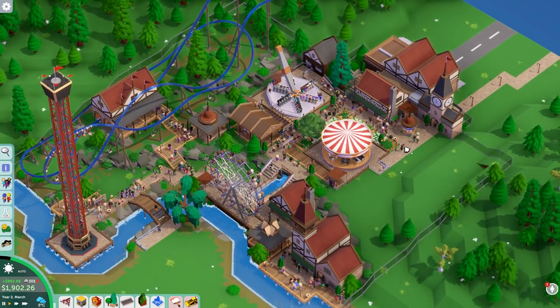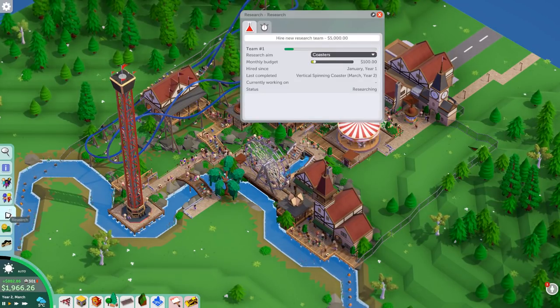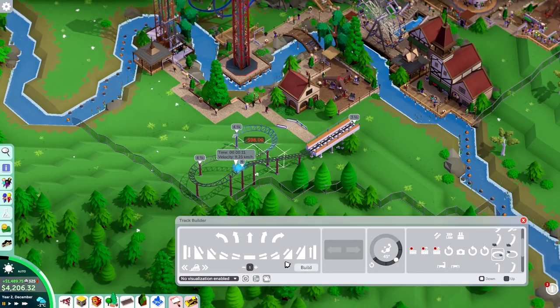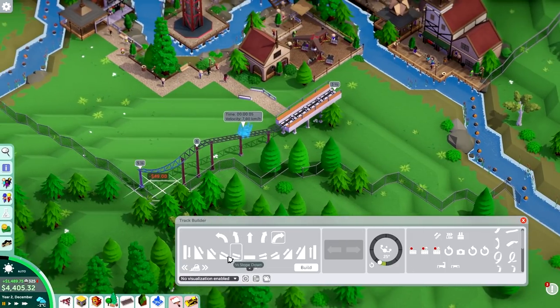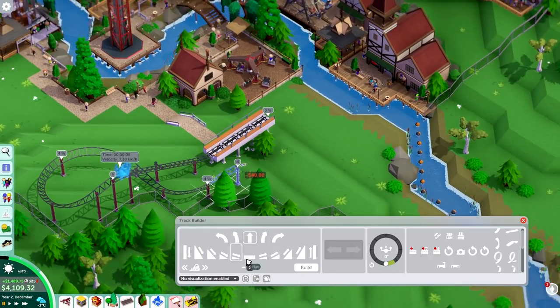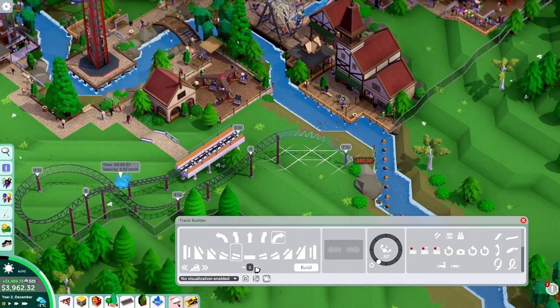I'm going to have to remember signs are a thing and put more of them down. For my next project, I am building a spinning coaster because for all of the coasters in this scenario, I'm trying to come up with coaster types that can deliver a decent amount of excitement and intensity while not using too much of a footprint. The spinning coaster is one of the easiest targets for this. I'm also trying to build my coasters as much as possible on land that is unfit for flat rides, because I need all of my flat space to get as many flat rides and food stalls and paths in as possible.